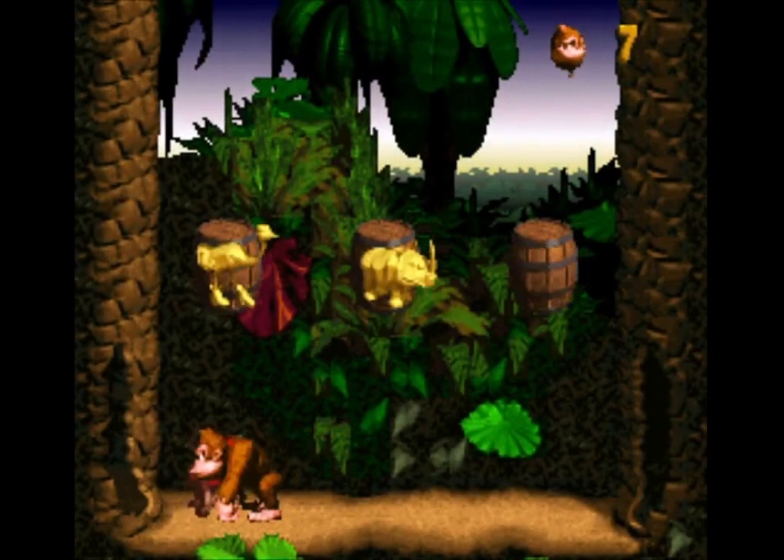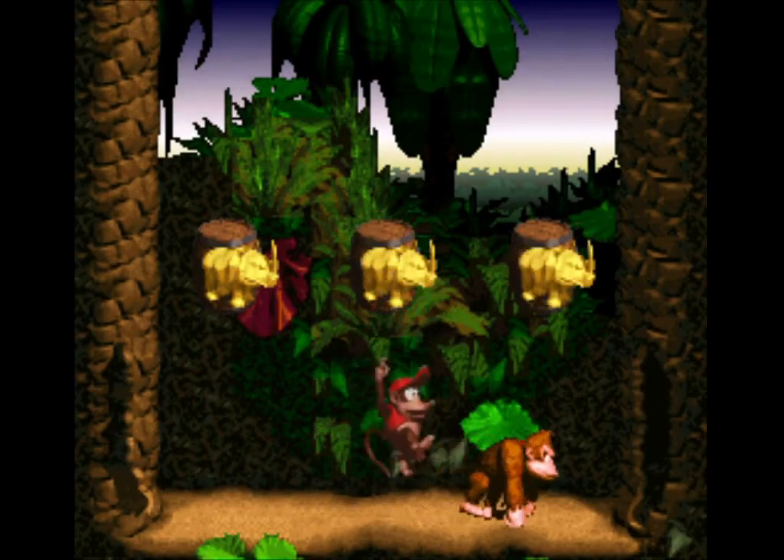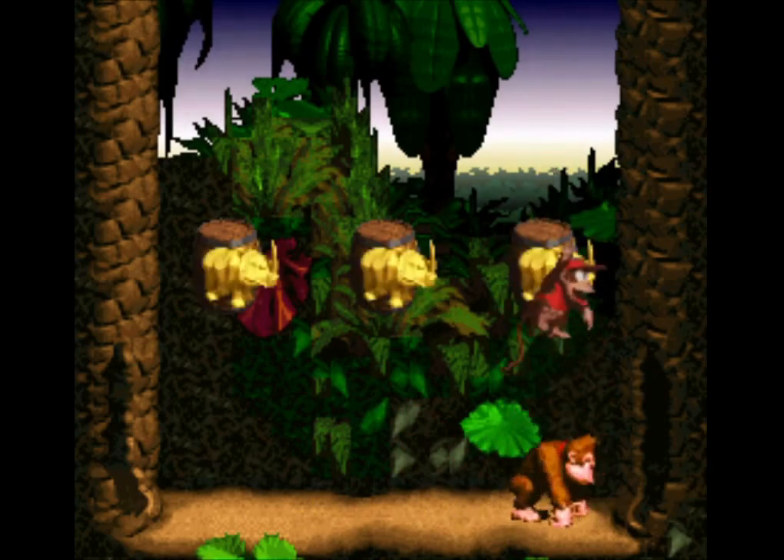Animal tokens can be found inside of levels or won in minigames. Collect three of the same kind to be taken to a special animal minigame where you can quickly earn lots of lives.